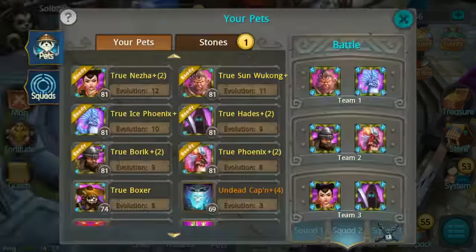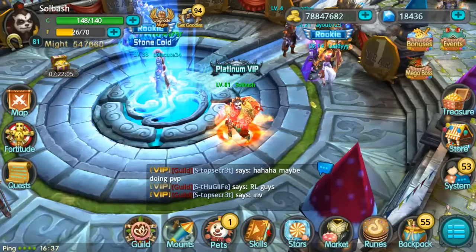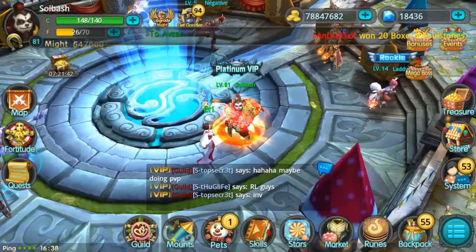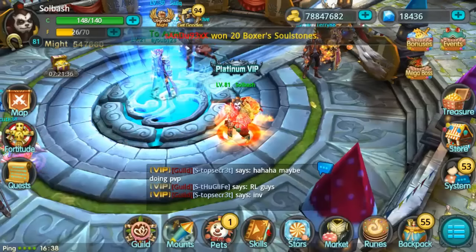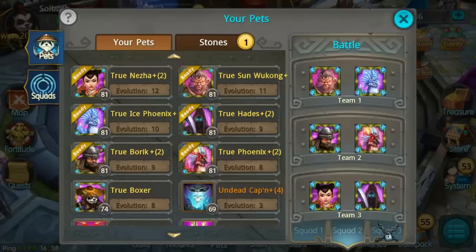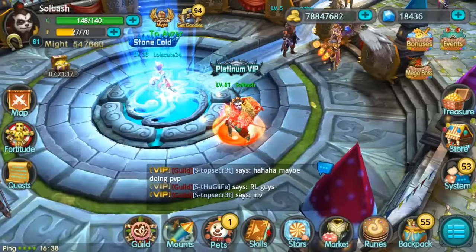If you guys have any recommendations on what pets to do next, leave them in the comment section below. We can do top threes or top fives, though top fives is kind of pushing it because there's so much to talk about with each pet. And of course, the number one reason Sun Wukong is the top pick — he is farmable as early as area three, earlier than any of the others we talked about.